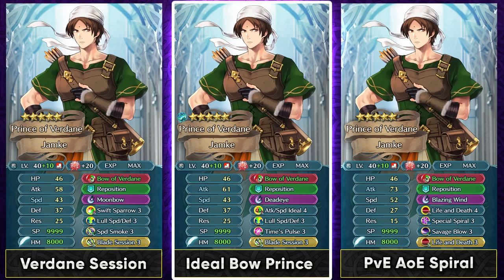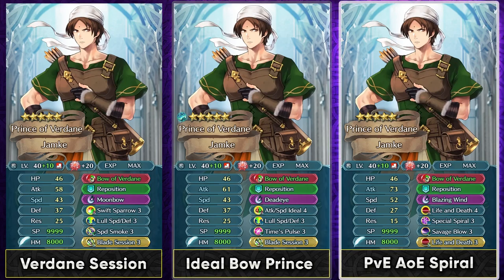If you want to really invest into him, he could run Deadeye and Time Pulse. Deadeye becomes a one-turn special because of the minus one special cooldown of his weapon combined with Time Pulse. If he's not facing an opponent with guard, he'll use Deadeye on his second follow-up attack, hitting extremely hard especially when you stack offenses with an Ideal skill and Blade Session. Ideal skill can work in slot A because of his desperation which still works at 100% HP, so he can maintain the full HP condition as long as he's outspeeding opponents. He can also be run with a double Life and Death Special Spiral build for clearing in-game content and abyssal maps.